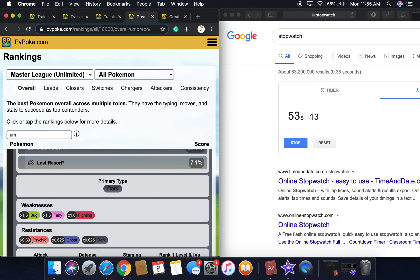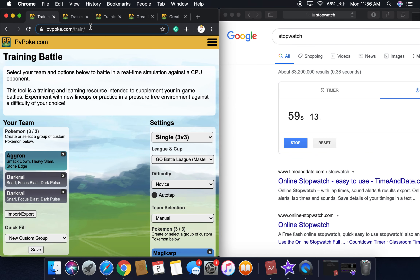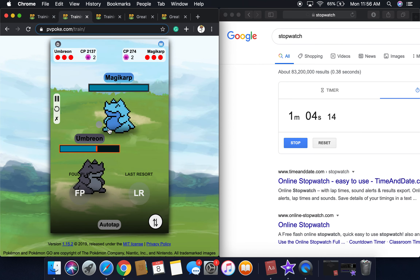Weaknesses are Bug, Fairy, and Fighting. Resistances are Psychic, Ghost, and Dark. It only single resists Psychic in Pokémon GO because they just want to keep the flow and balance. Going back here to Umbreon — it's not even half gone yet, oh my gosh.